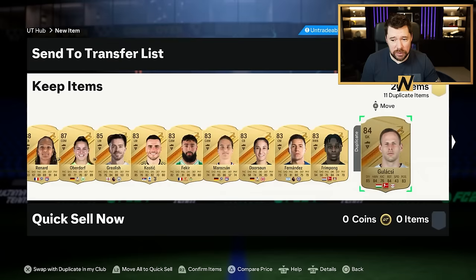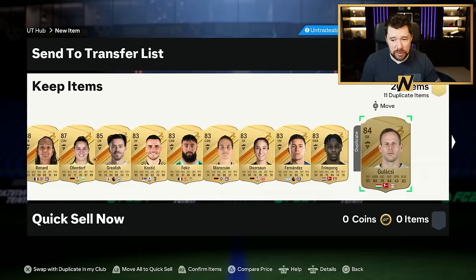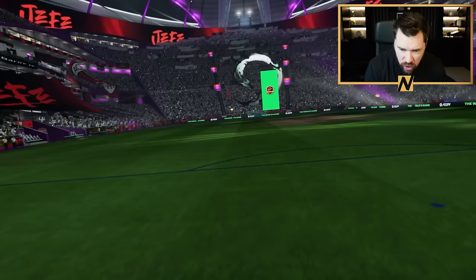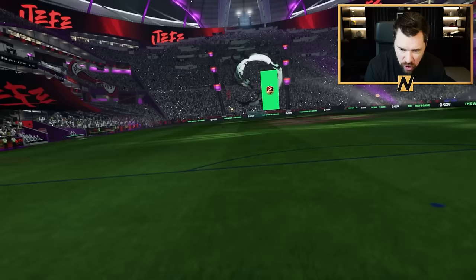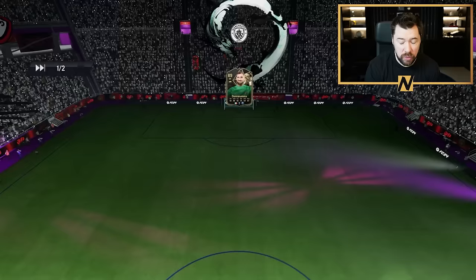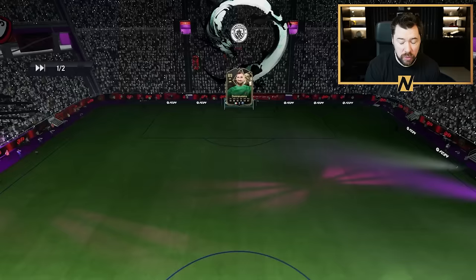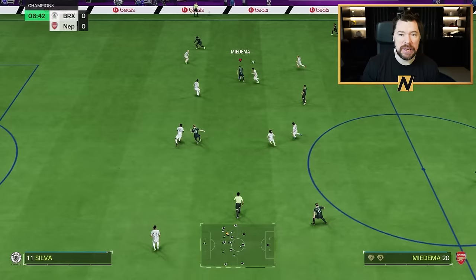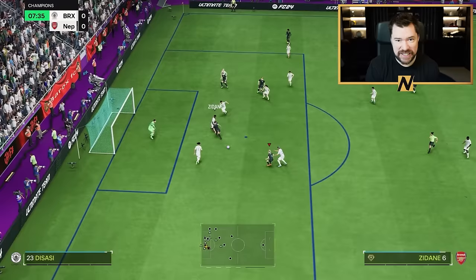Not a single blue card. Fair enough then, EA. As we get into some post-comm qualifiers, we start at 2-0 or 3-0 and carry on with the qualies. We've just completed Miedema and De Jong. And I'll tell you something, man — this Miedema, literally insane. You'll hear me talk about her a lot throughout today's video because I absolutely loved the card.